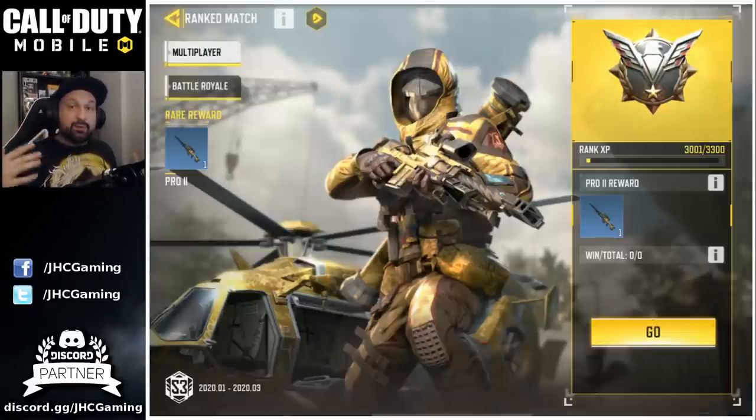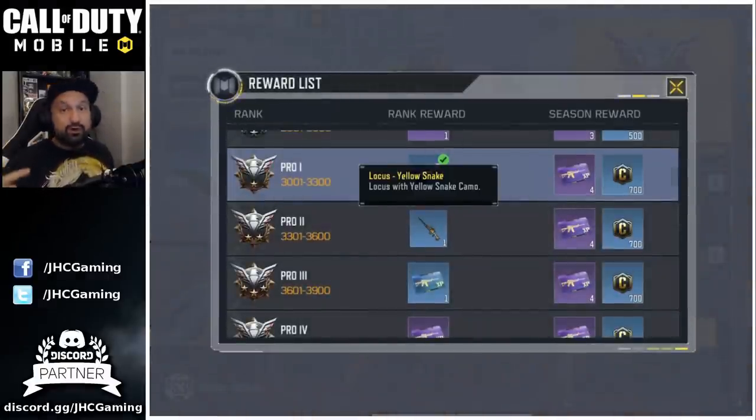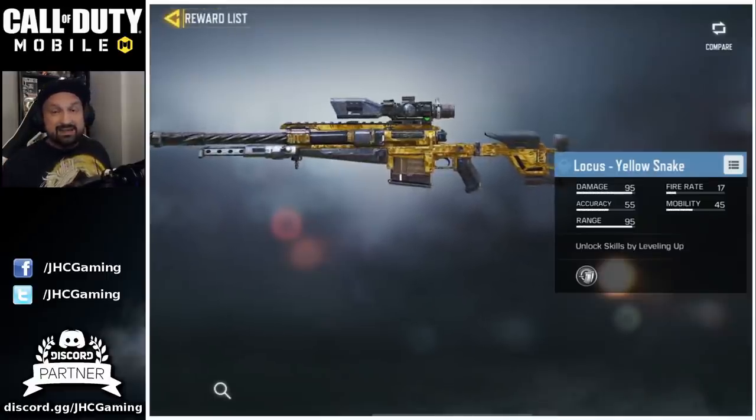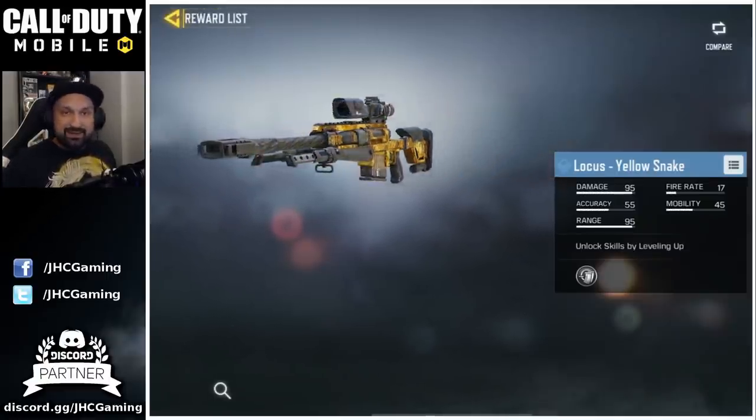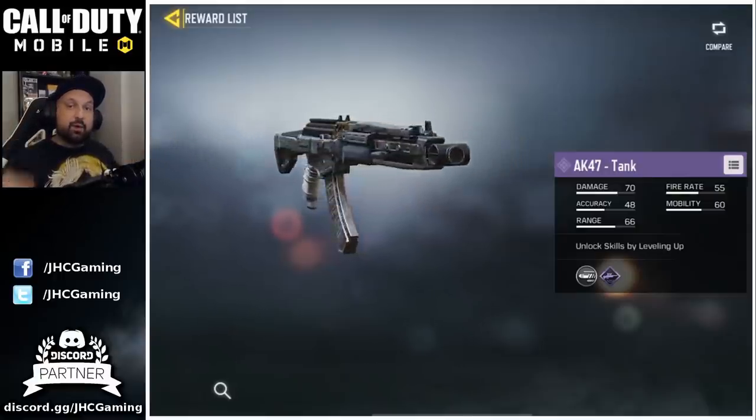First of all, the rank reset in battle royale and multiplayer is already done and you can start grinding for the brand new Locust sniper — the yellow snake skin is pretty amazing, cannot wait to get that one. And then later you have the AK-47 Tank if you want to grind multiplayer.